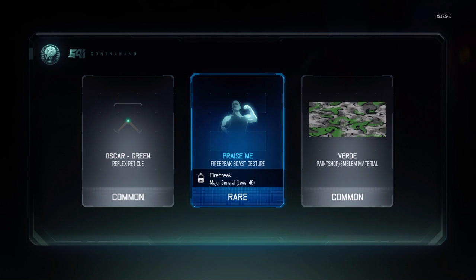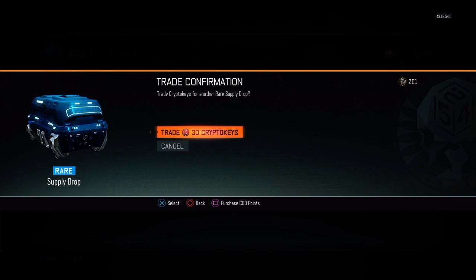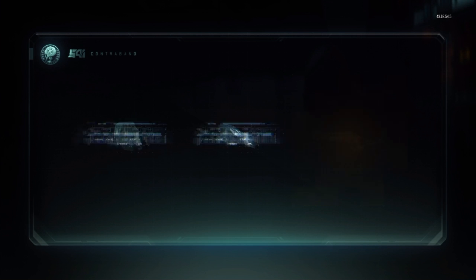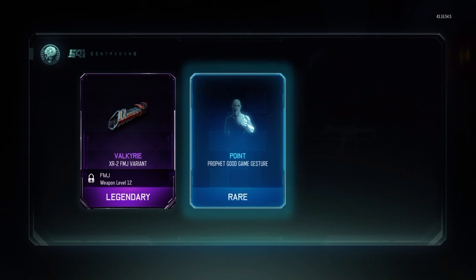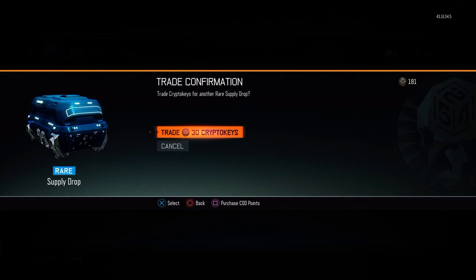We've got the Oscar Green Reflex Reticle, the Praise Me Firebreak Boast Gesture, and the Verde Paint Shot Eminent Material. Then we've got the Valkyrie XR2 FMJ Variant, the Point Profit Good Game Gesture, and the Verde Cue 2 Camo. We're going to keep going to see what else we can get.